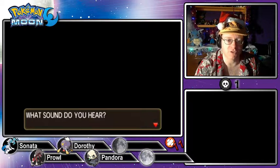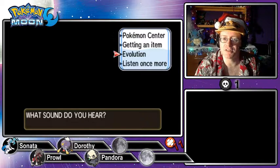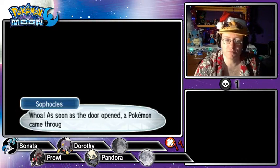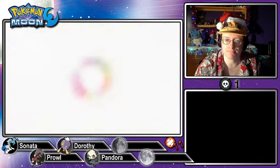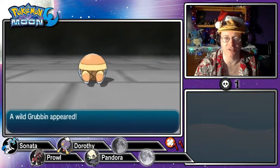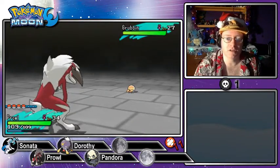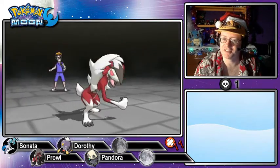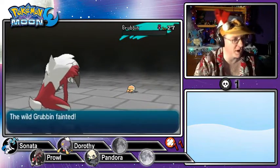Audio quiz: 'What sound do you hear?' That's the healing sound — Pokémon Center. Correct! Opening door. As soon as the door opened, a Pokémon came through — a Wild Grubbin, which is a Bug-type! Let's Rock Slide. Prowl is the right choice for this fight. Rock Slide — Prowl hurls the boulders into the air above her head. That's pretty cool. One encounter down. These are like the regular gym trainers in a Pokémon gym — the trials are basically just gyms with a different coat of paint.